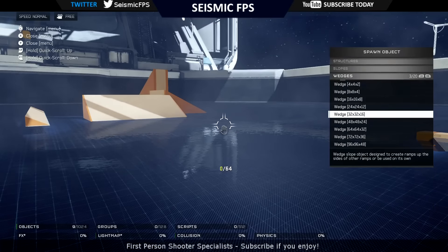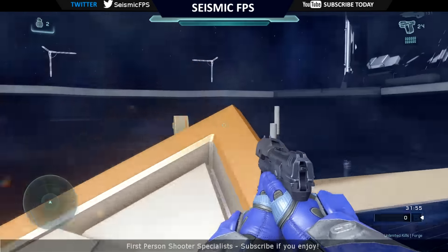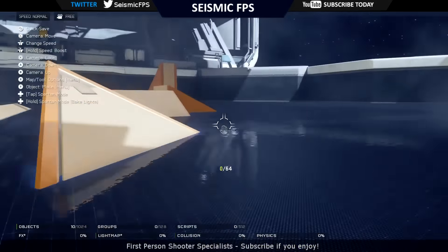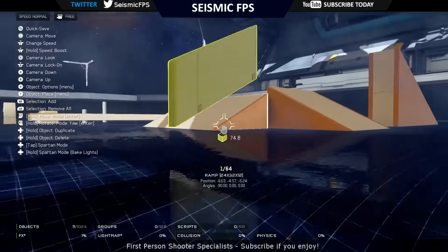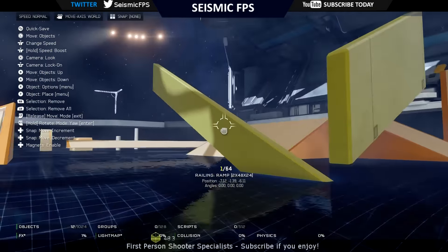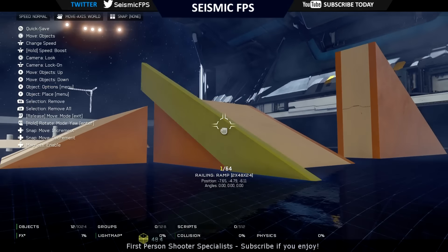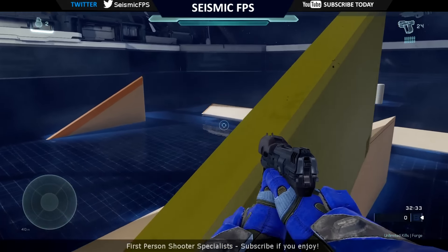Wedges are fairly similar. You can only walk up one side — the other two sides you can't walk up. It's just like a triangular ramp or stair. You can put wedges all together, maybe have a square in the middle and put wedges all around the outside. Then you've got your railings, which just go on the sides of ramps or stairs. You can put them on the side of wedges or up on the ramp — safety first!